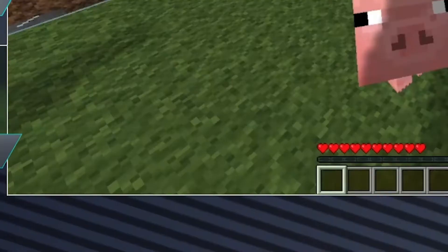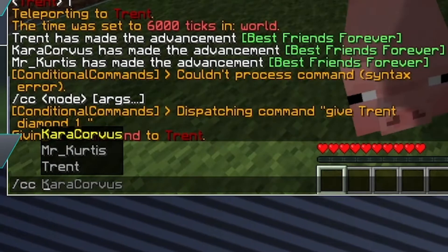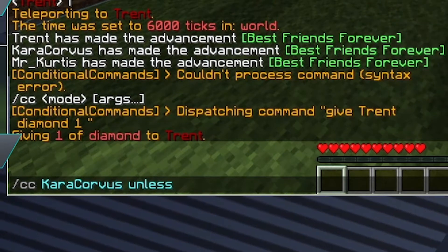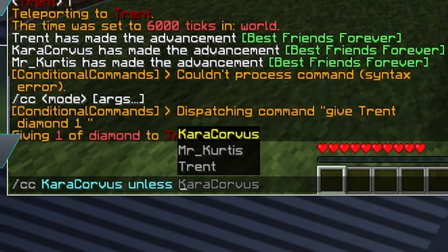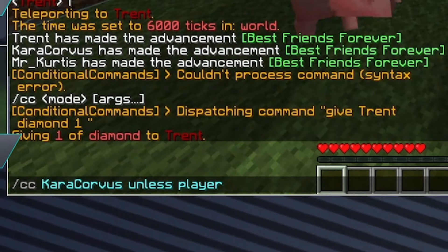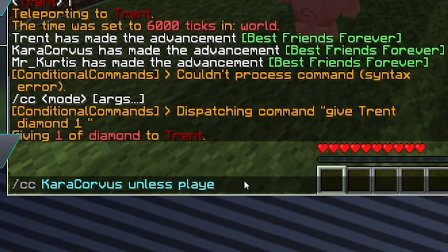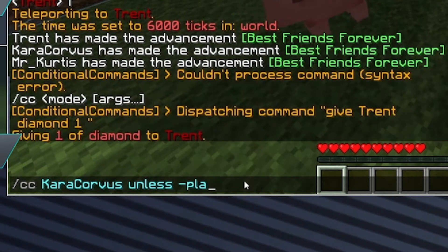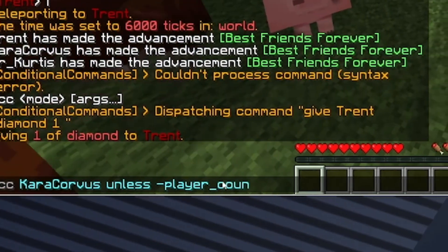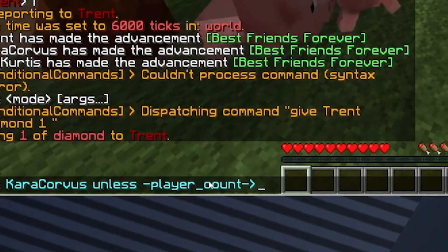Another one you can do is slash cc. We'll do cara unless. The condition will be player count. I think we have to do dash player_count dash, then an arrow, so we'll do three.